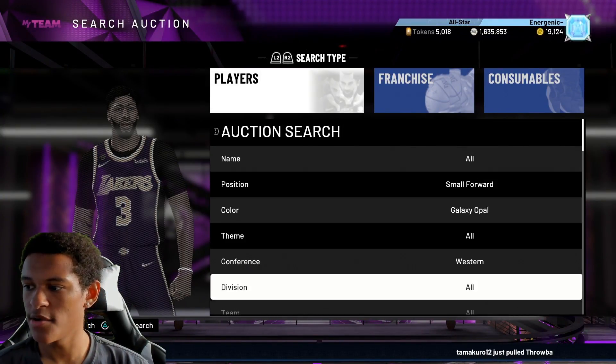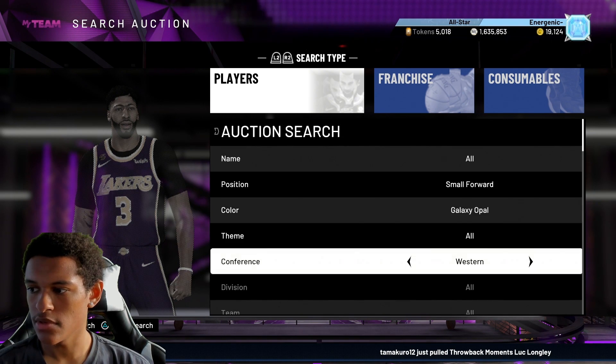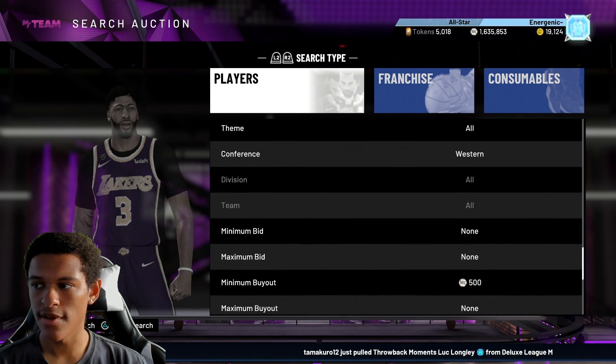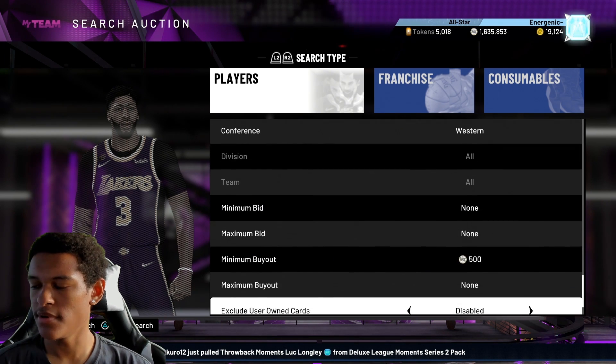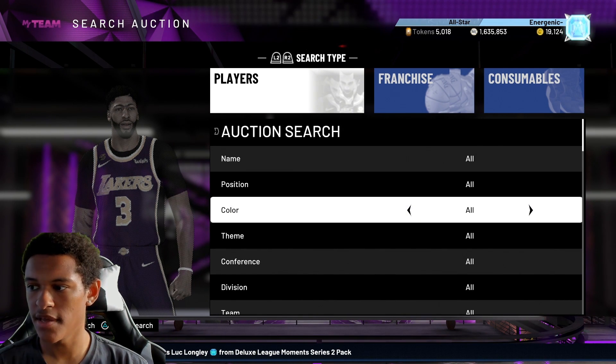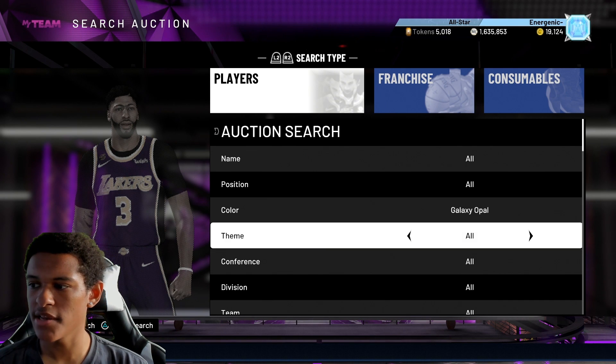Danny Granger sometimes pops up on the East, so you don't have to worry about that. Larry Bird is the only one to filter out on the Spurs — if he wasn't on the Spurs it would be better, but unfortunately he is, so it's a little tough.